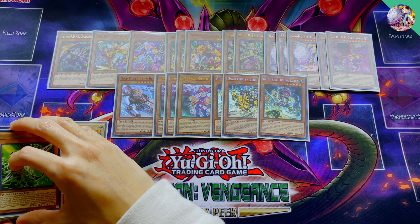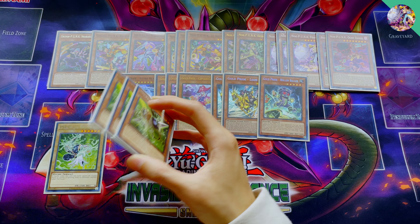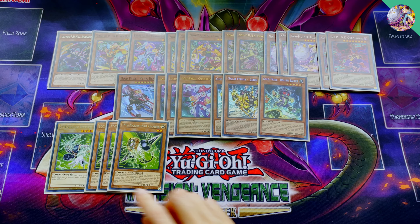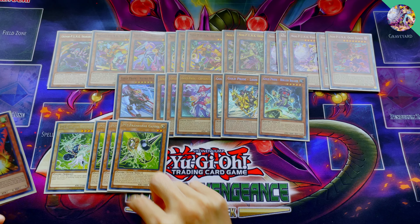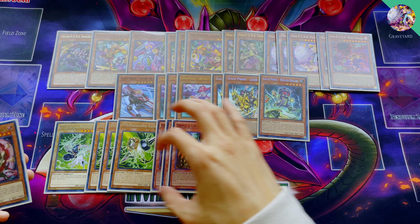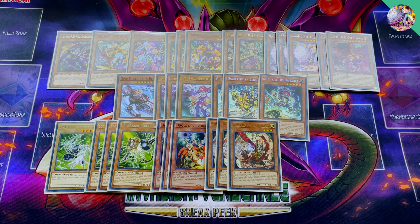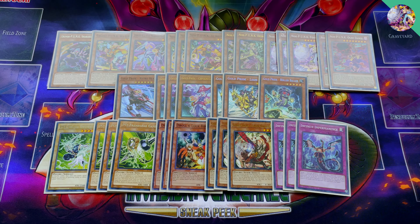For the hand traps, we're playing one copy of Driver, three copies of Gamma, three copies of Droll, three copies of Ghost Ogre. And I figured it would make more sense to include it with the hand traps — three Infinite Impermanence. So three Gamma, three Droll, three Ghost Ogre. I think these are the best hand traps to play this format.